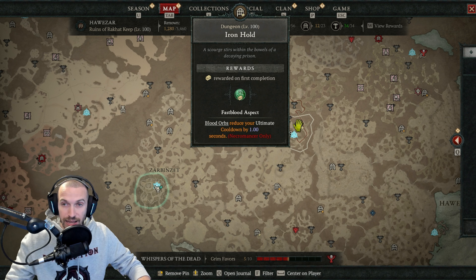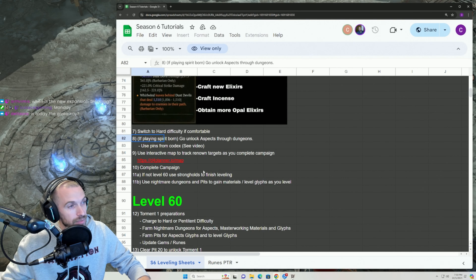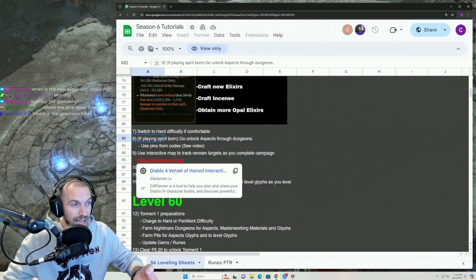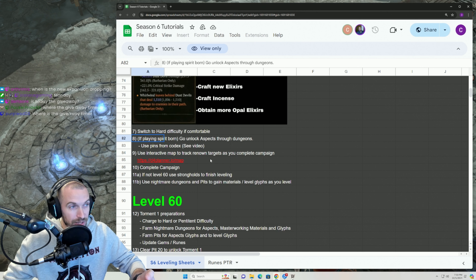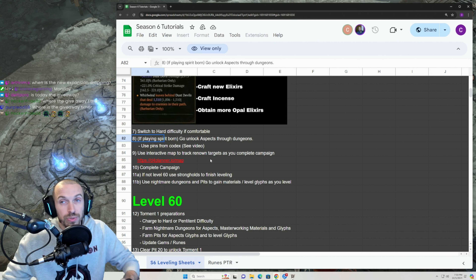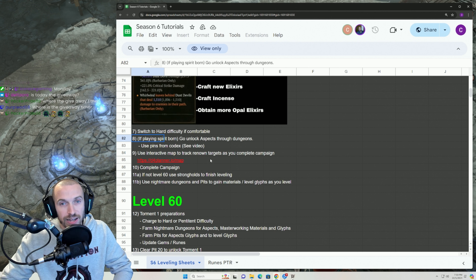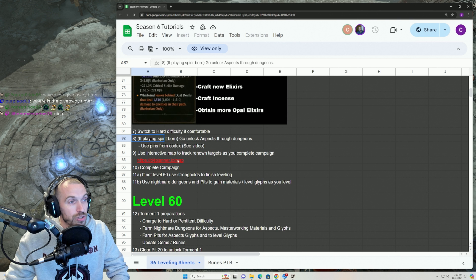Add any gems, any runes that you found, and any new aspects when you get to higher levels. When Masterworking is available, Masterwork to rank 2. Craft new Elixirs, craft Incense, and this is also a good spot to go get more Opal Elixirs. With Legendary gear, you'll now actually be able to go up to Masterworking 8 and have two tempers on just regular Legendary — this is a change from the PTR and actually a really great change. At level 15, switch to Hard difficulty if you're comfortable.